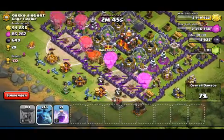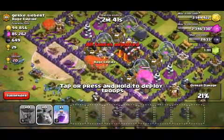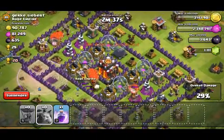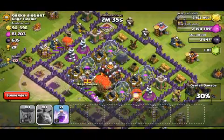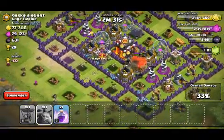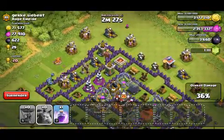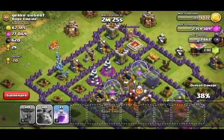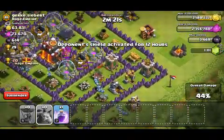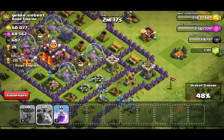Let's just see - hopefully it's a nice easy one. Actually, nah this base is too high level. It might have been a mistake raiding here. I think it could turn out okay, but we're not even going to get that dark elixir are we. These minions are going to get destroyed. Actually we're going quite strong on this side - I mean we're going to get that 50% at least.